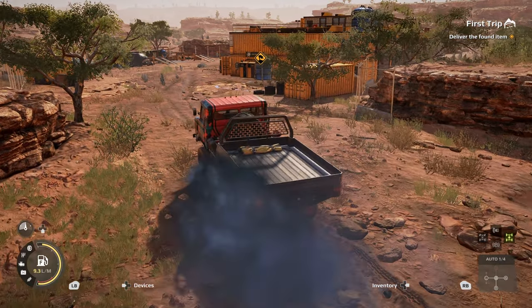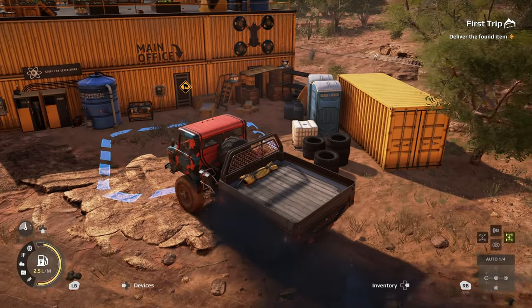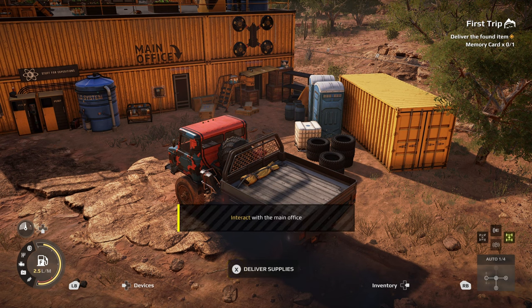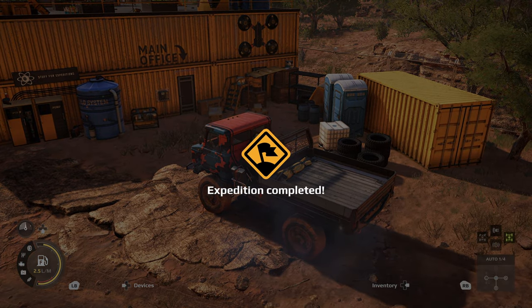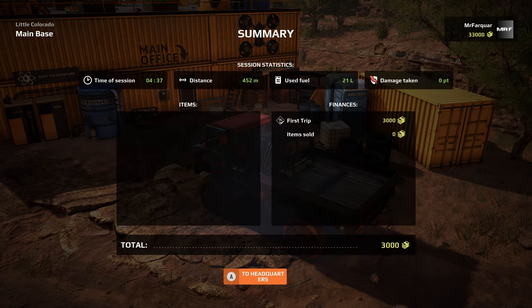Onto the marker — deliver the found iron. Our objective is up top right. To interact with the main office, press X to deliver supplies. Deliver the memory card. Our expedition is complete — first trip! Expeditions in England sent us 3,000. You start with 30,000 over there in the top right-hand corner, and 3,000 to go in. Let's get our rewards. A tutorial that takes less than five minutes — easy done.